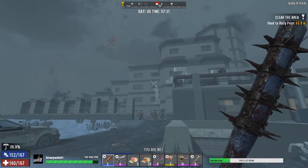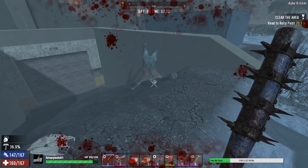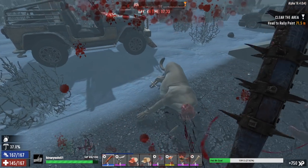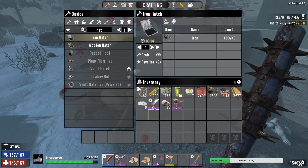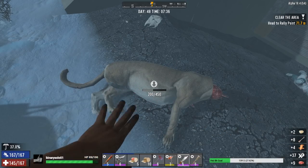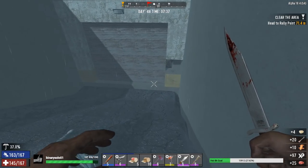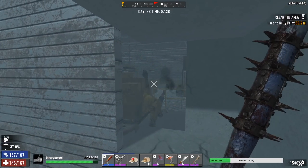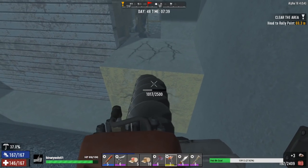Here we are at the old hospital POI, and I'm gonna go in without setting up the quest for a minute. Oh, look at this guy — he has no leg, dude! How are you standing up? That guy was standing straight up, not even limping. By the way, this is my first time seeing a cougar — or mountain lion — in this game. Before I set up the quest, I see some concrete and cement stuff down here, maybe some cobblestone.